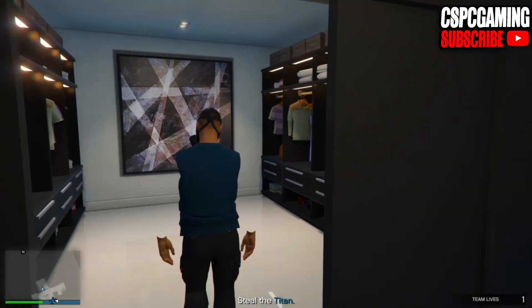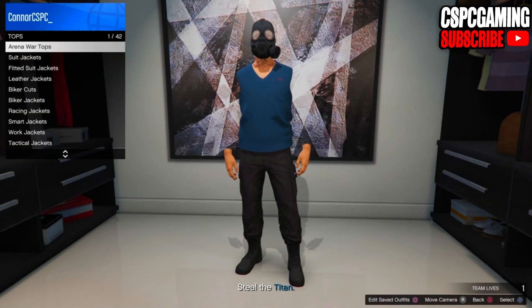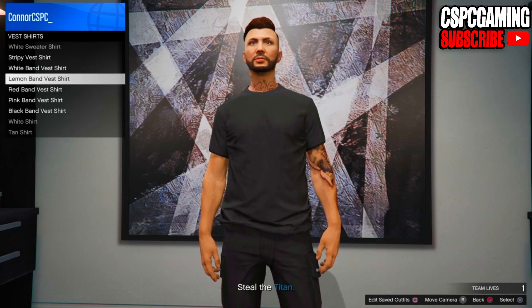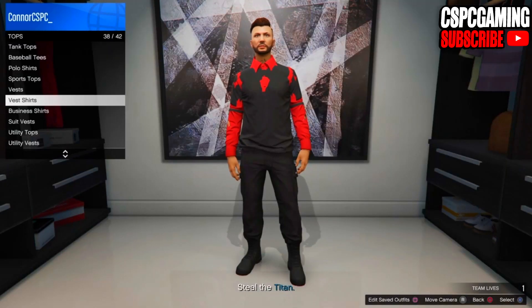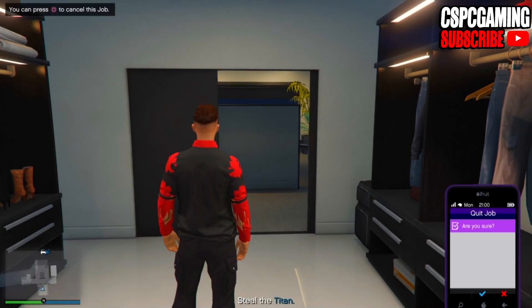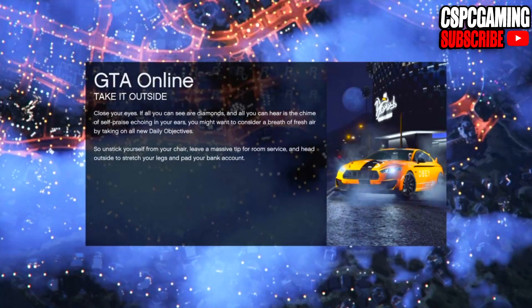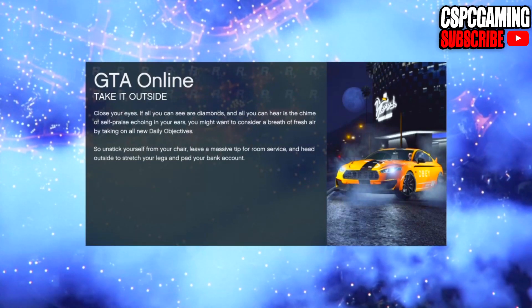From here, make your way over to the clothing section in your apartment. Press right on the d-pad and go over to tops, then vest shirts. Once you get to vest shirts, go ahead and put on any of the band vest shirts you want — for this video I'm going to put on the red one, but purchase any color that suits the outfit you're making. Once you put it on you cannot change it, and if you want a different color you'll have to repeat the glitch. Once you have the shirt you want, simply pull up your phone and back out of the mission.